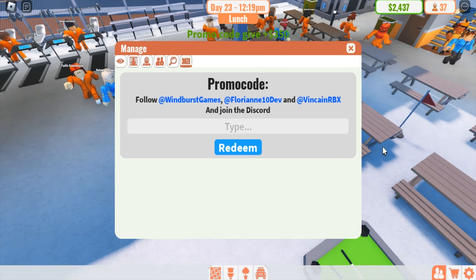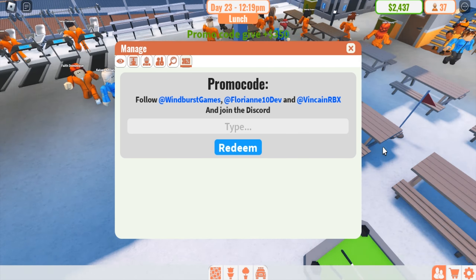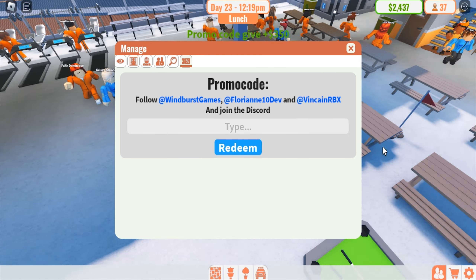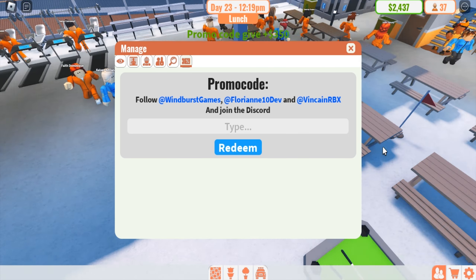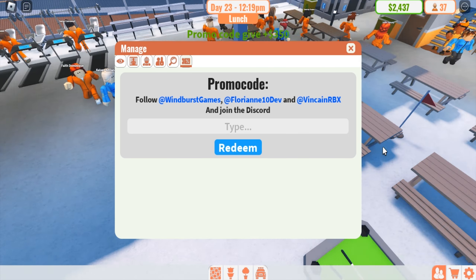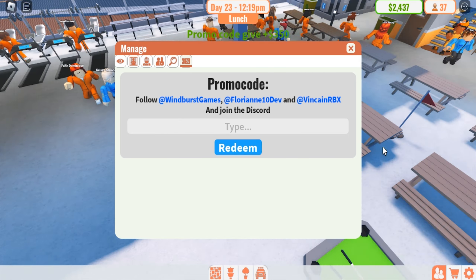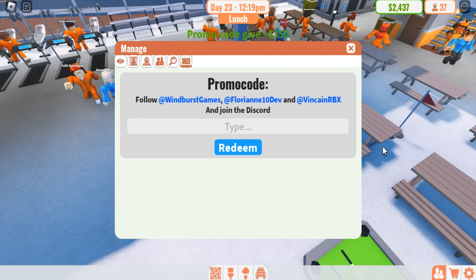The latest code from Roblox MyPrison is: elevator. Alright, that's the new code from Roblox MyPrison.